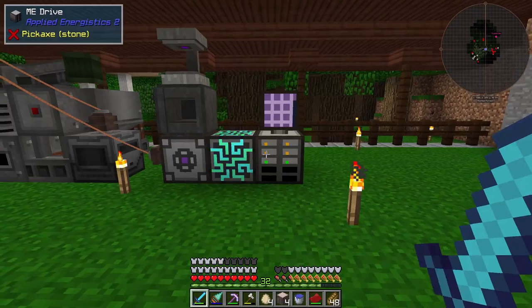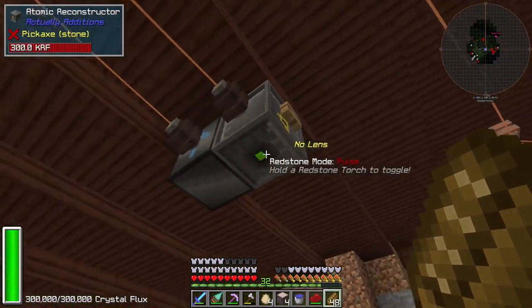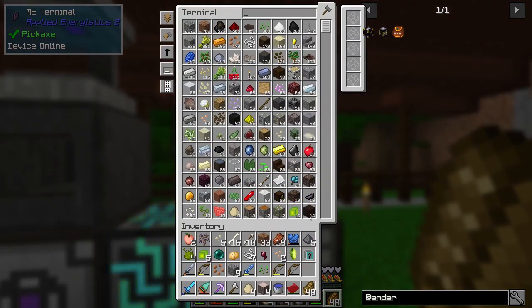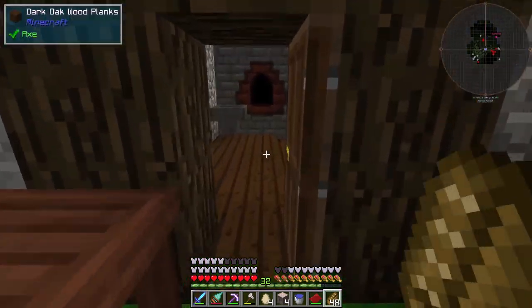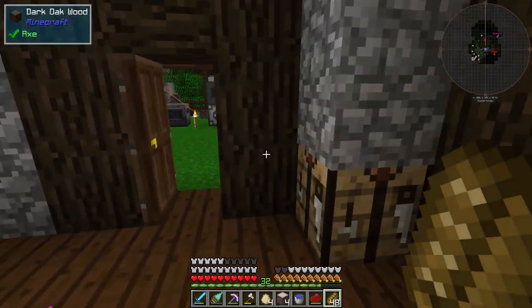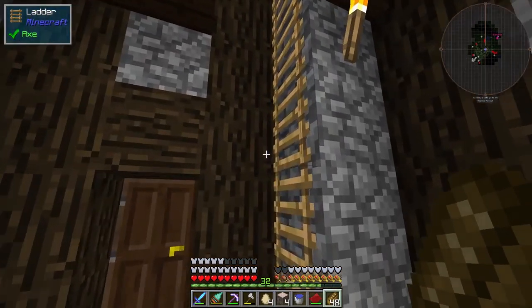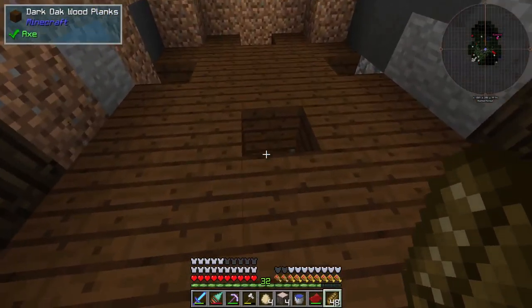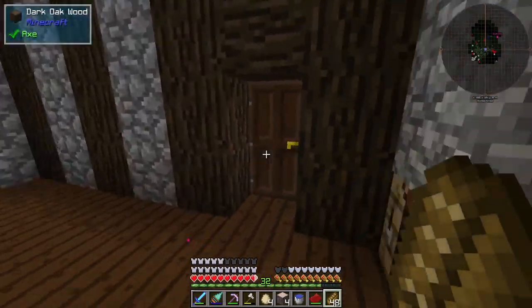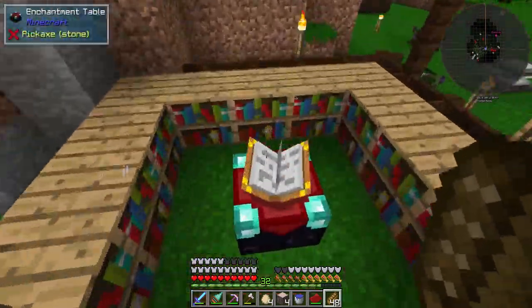I also did a couple of live streams. One of the live streams is where we set up this empowerer, and the other one I set up this AE system. So we have all of our items now stored in AE, and if we come in here, you can see that I've cleaned out this place significantly — we no longer have any chests in here and it's quite a bit larger on the inside. I've also expanded up here, although I was going to put the empowerer in here but it turns out there wasn't enough room. I don't know what we'll do with that space, but that should be all the changes.